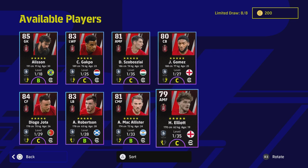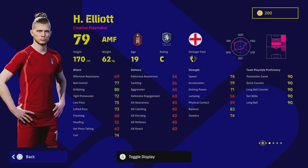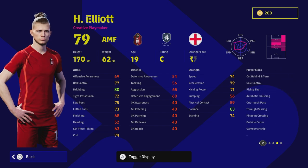Starting with Harvey Elliott, who is a bit of a surprise pick and just how good he is. He's got unwavering form and can play attacking or right wing. He has one touch pass, sole control, true passing, pinpoint crossing, and outside curler. The fact he doesn't have double touch is a concern if you're playing him as an AMF, and he also lacks low lofted pass which is the most important one.